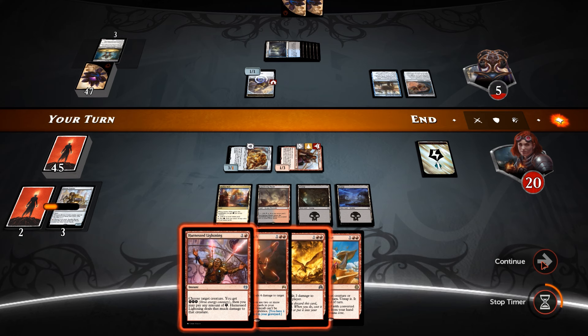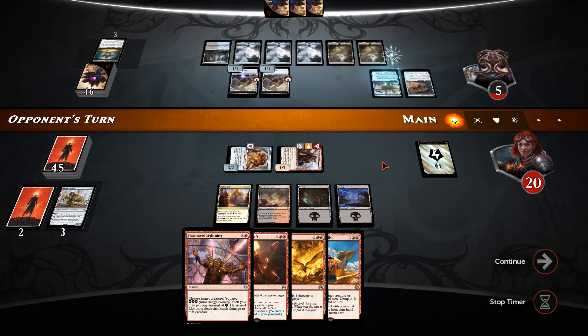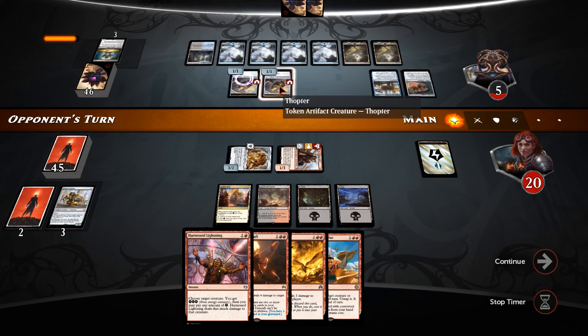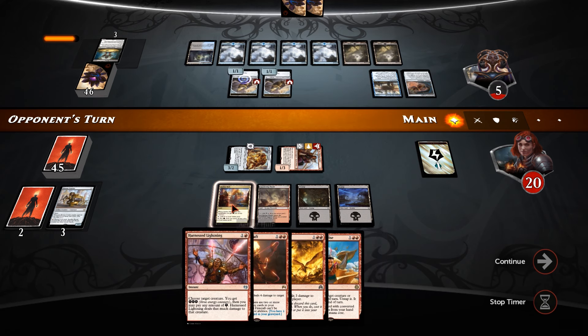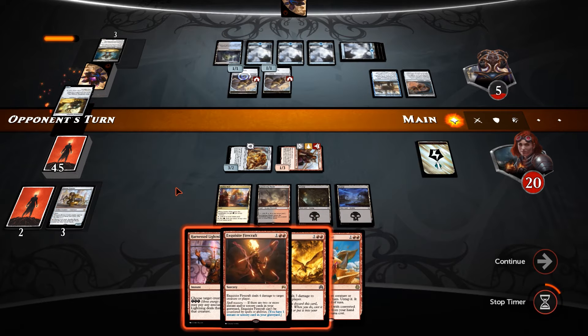Pass the turn. Gets another Thopter token. With the Harness Lightning we're only going to deal 1 to it as well, so we only have to pay 1 energy. So we're actually going to be up to 3 energy on the Aether Hub, which means we can start using our burn. I think we've got it from that point.